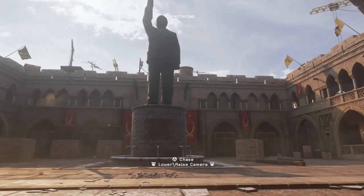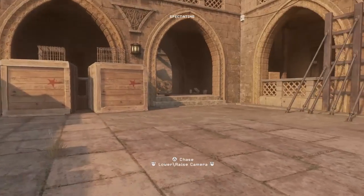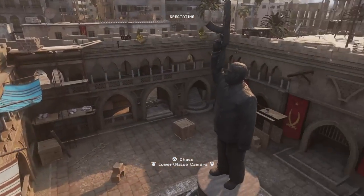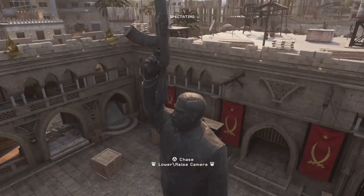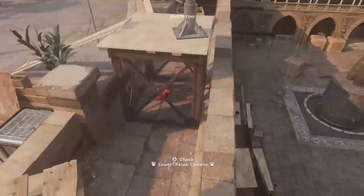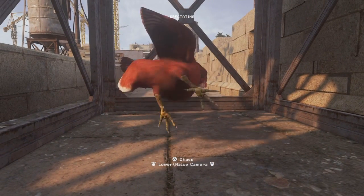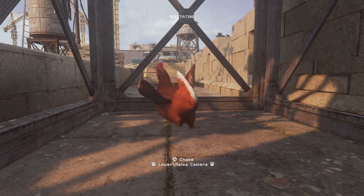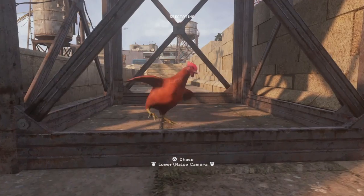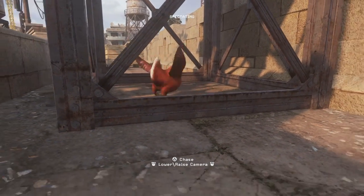The second Easter egg is on the map Showdown. If you want to get up to this Easter egg without going into spectator mode, go to my channel — I've done a video called 'All Glitch Spots on the Map Showdown.' You come over here on top of the map and in this cage there will be a bulletproof chicken. I know it's bulletproof because if you shoot it without being in spectator mode it won't die. This is one of my favorite Easter eggs on the game.